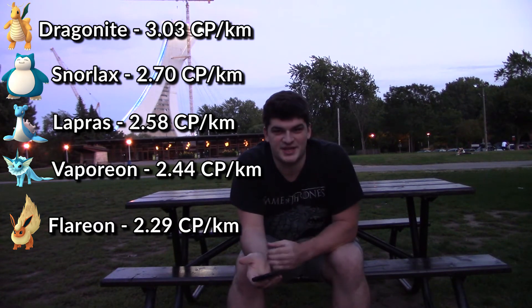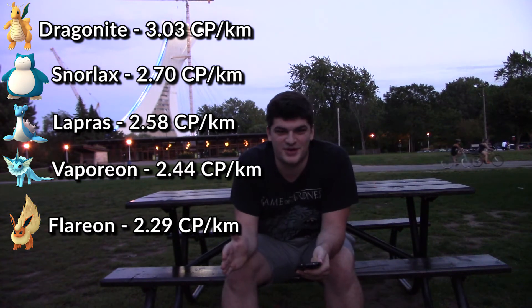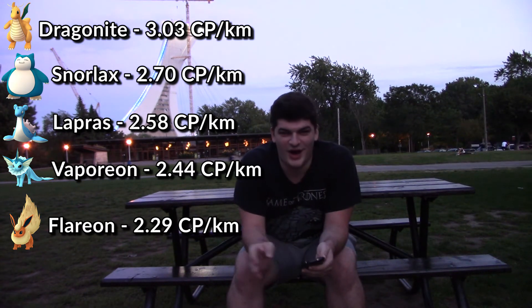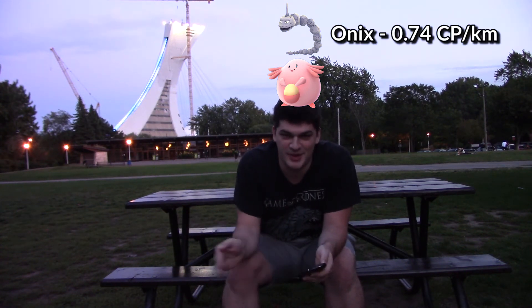It's worth mentioning that this group also has the worst Pokemon for CP per kilometer in the whole game: Onix and Chansey. Onix gives you 0.74 CP per kilometer, and Chansey gives you just 0.58 CP per kilometer. This is probably due to the fact that Chansey has outrageously high HP but very low other stats, which is why its CP ends up being really low.